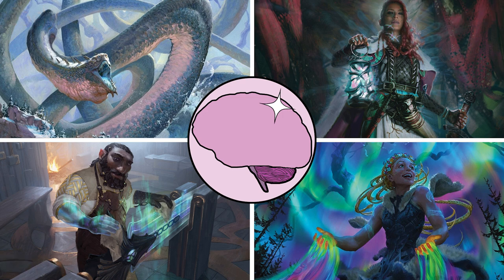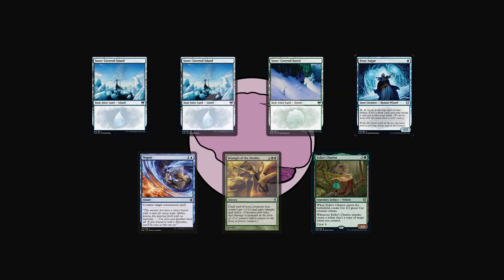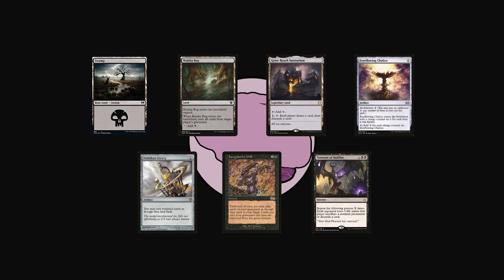Now that we know who's playing what, let's take a look at their hands. First up is Cody, who keeps a hand of two Snow-Covered Islands, Snow-Covered Forest, Frost Augur, Negate, Triumph of the Hordes, and Essica's Chariot. Next, Logan also keeps a seven of Swamp, Bajookabog, Gyarreach Sanitarium, Everflowing Chalice, Vidal Kanori, Yawgmoth's Will, and Torment of Hellfire.